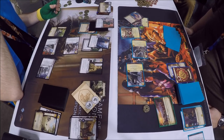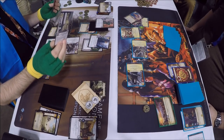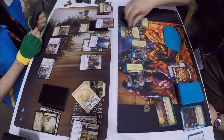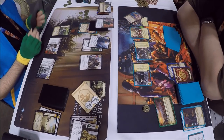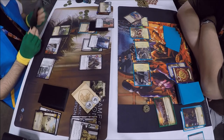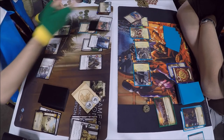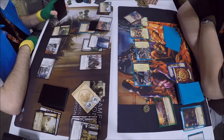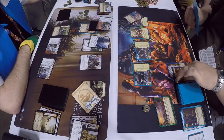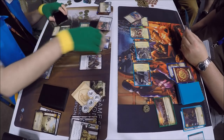Jaime Lannister gains a power for Renown. Power challenge with Arya Stark at two strength — no defenders declared. The only power off the Lannister house card goes over to the Stark house card, and we get an unopposed bonus power gain, putting the Starks up to four power to the Lannister's two. Intrigue challenge with Catelyn at six strength because Lady is hanging off her there, adding plus two. It looks like Tywin and Jaime go down for the defense, fully blocking.